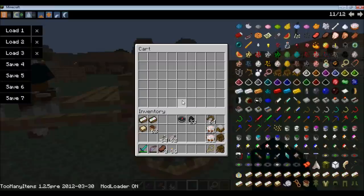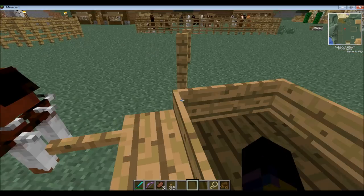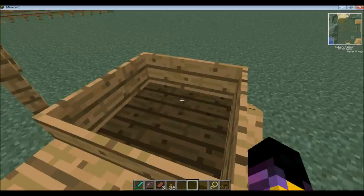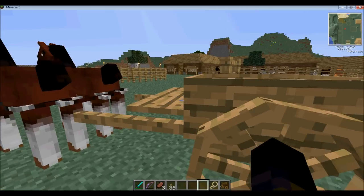So that's the cart. If you just plain right click on it, you can store stuff in the cart. So you can carry items around — it's like a giant chest. It holds just as much as a chest does.